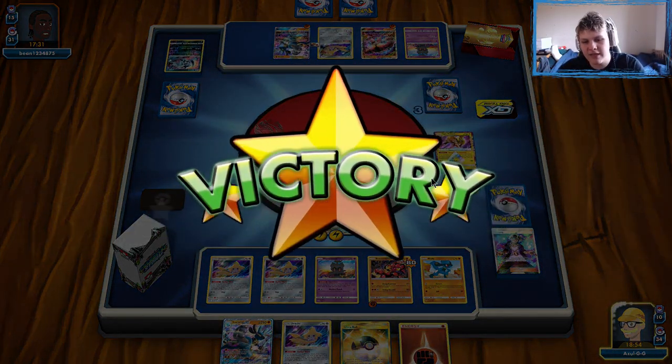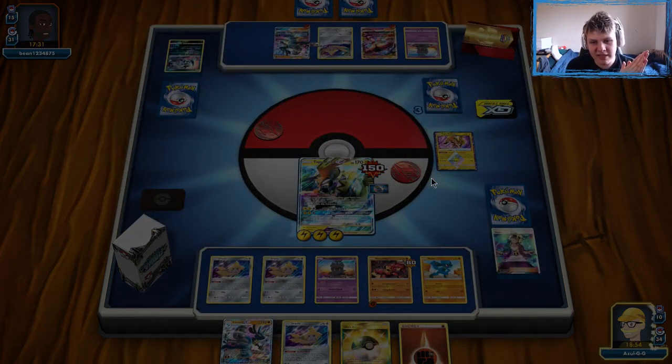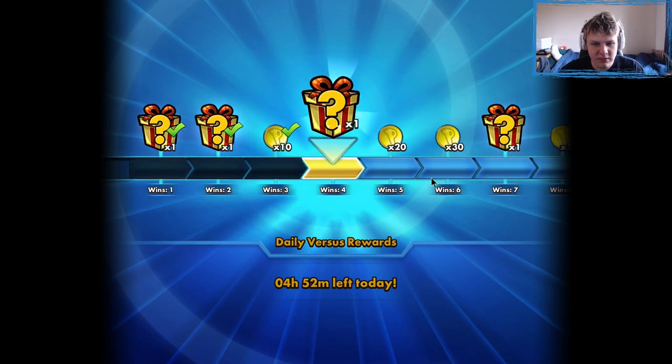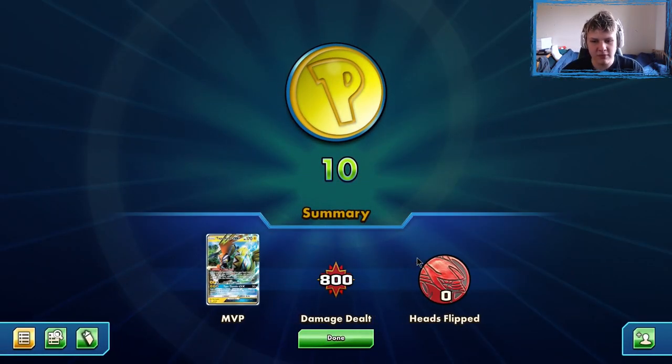That's going to do it for my retake on Lucario Zapdos. I've definitely been liking this build better than the one I initially showed with the Rainbow Energy and the Nihilego — that felt a lot clunkier and more inconsistent. This one is a lot more consistently based around the Lucario, which helps for matchups where Lucario really shines, like Zoroark and Pikarom. You sacrifice a little percentage in other matchups like the Zapdos mirror and Malamar, but if you want that edge against Zoroark and Pikarom, this is the build. Hope you enjoyed the video — give it a like, subscribe, leave thoughts in the comments, check the description for Twitch and social media links, and have a good day.